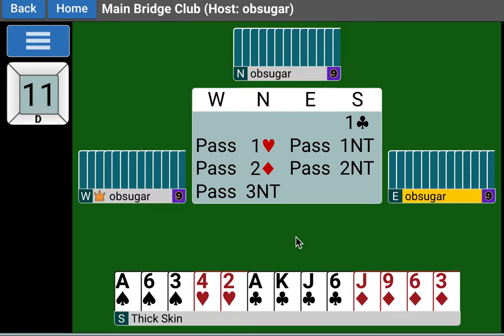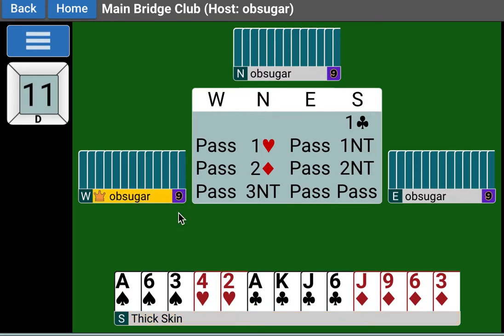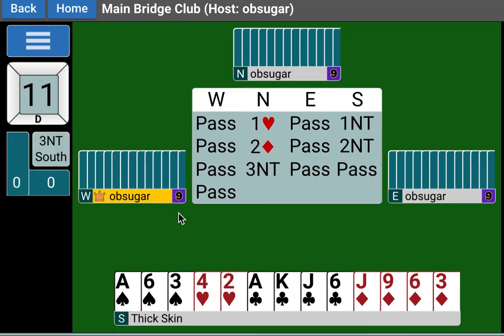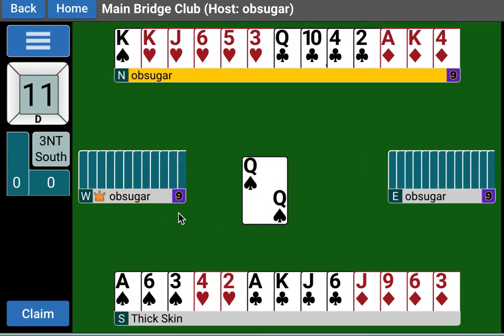Our partner has a good hand, because he just goes ahead and puts us in no trump opposite what could be 12 points. We get the queen of spades lead. On this hand, we have two spade tricks, four club tricks for six, and two diamond tricks for eight. So we only need one more trick to make our game.